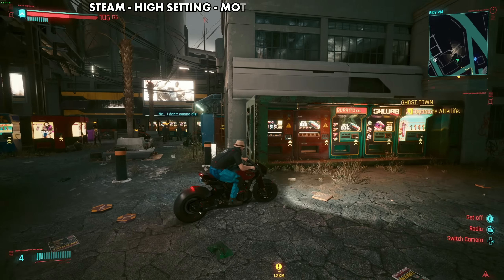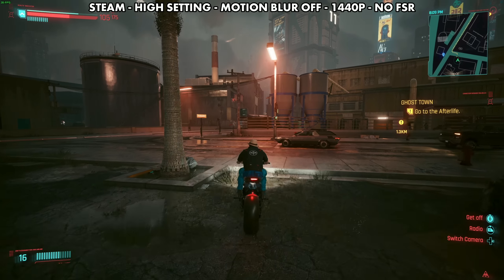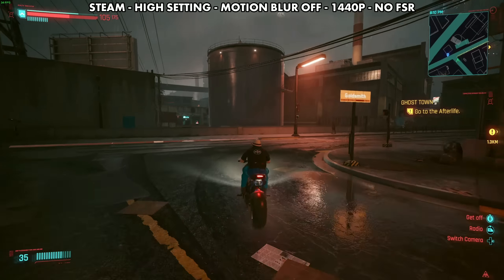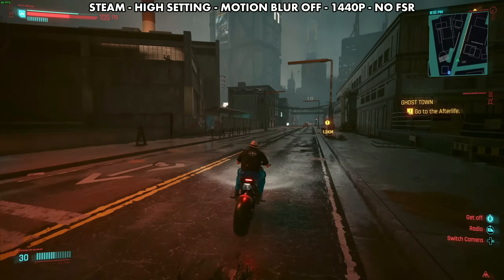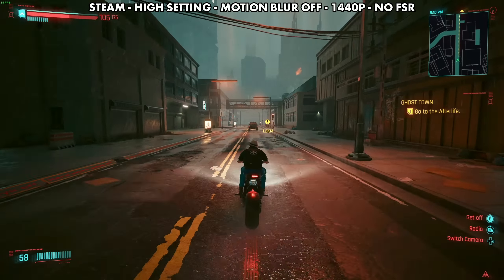Here we are on Cyberpunk, which is the Steam version running high settings, motion blur off, 1440p, and no FSR. There won't be any FSR in any of the games today — we're looking at native 1440p performance. We'll have some unlocked frame rates, but some games will be going for 60 FPS.